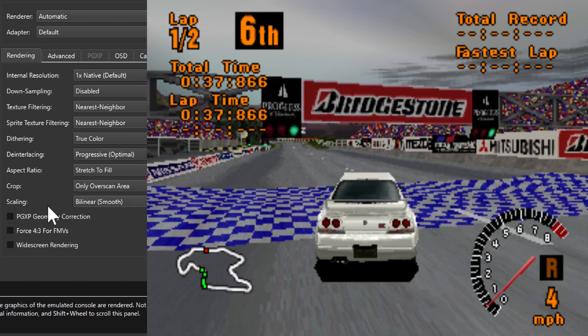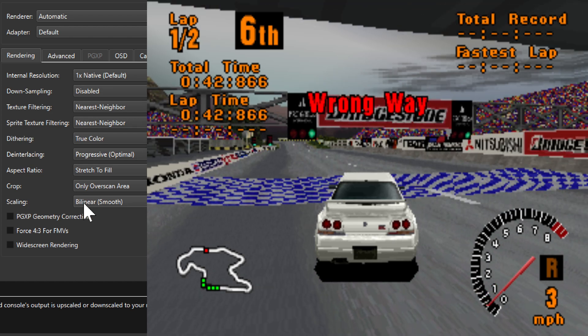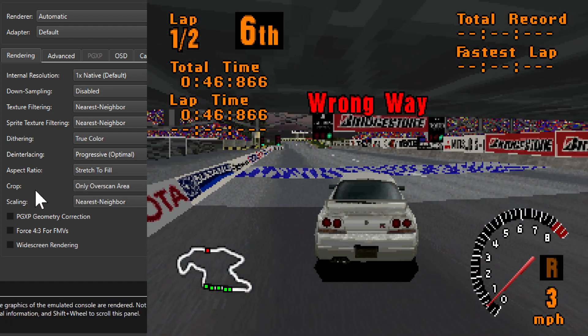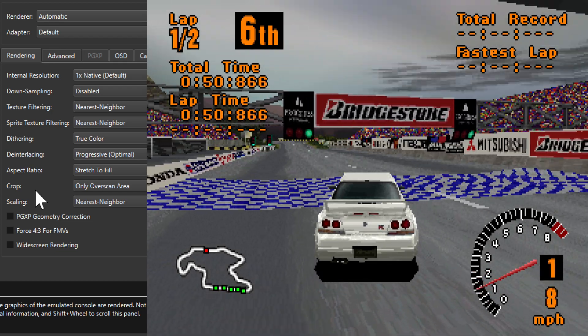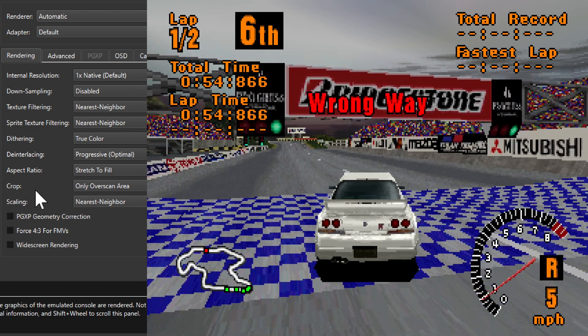First, let's change the scaling from bilinear smooth to nearest neighbor. We get a lot sharper pixels here — still can't say it looks amazing, but it also works.